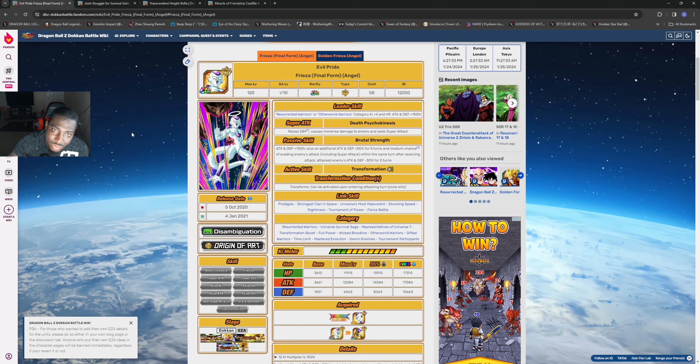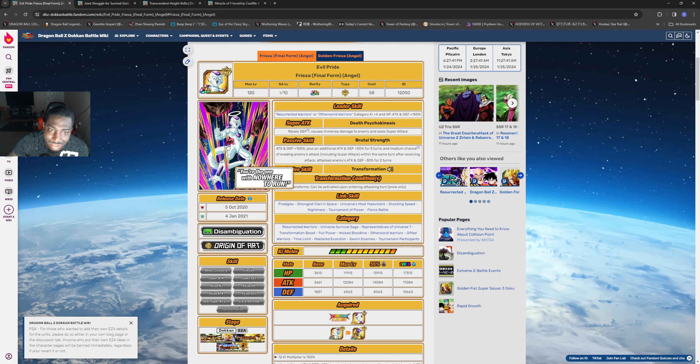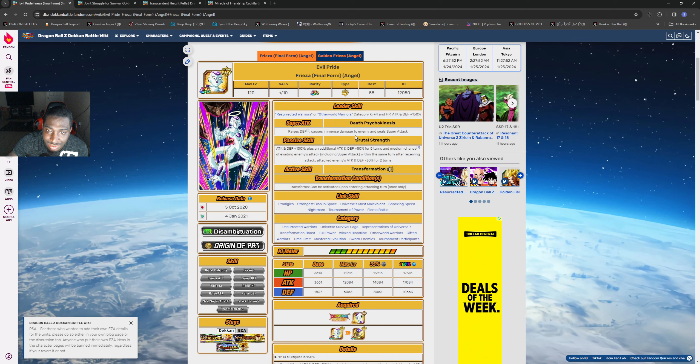Angel Frieza - or Angel Golden Frieza because this one does transform - a lot of people still like this unit to this day but he is outdated. People are hoping he gets an EZA and potentially can be used on other teams. Frieza tags are there for him, but hopefully they can use him with other Friezas and other teams if they don't restrict him. Right now there's no restrictiveness here, so hopefully this Frieza is pretty good because we don't know how many more Friezas we're going to get - if this one gets an EZA that'd be awesome.